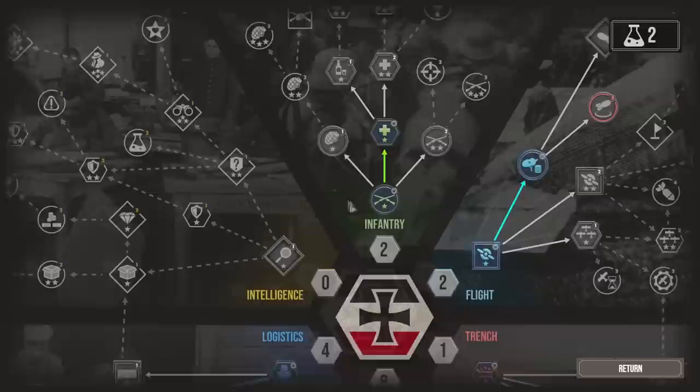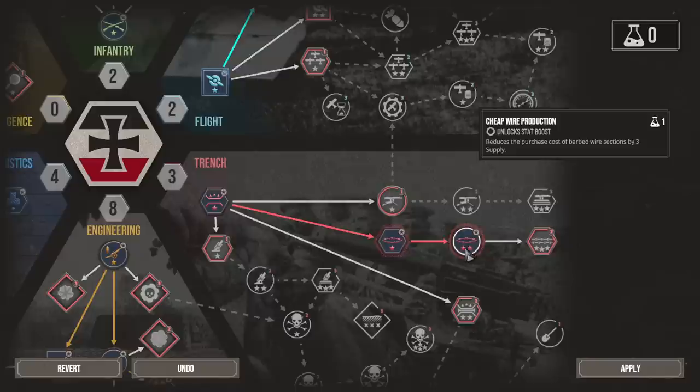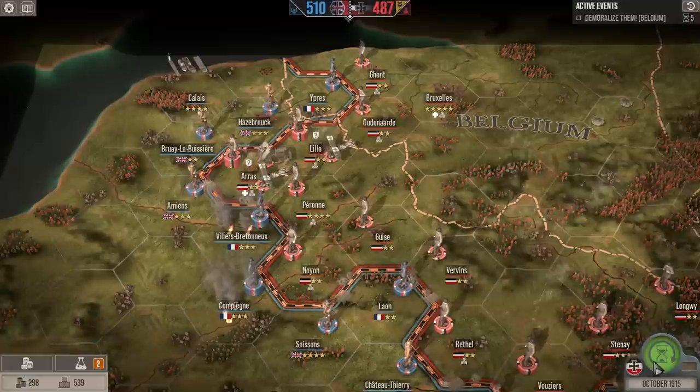I did want barbed wire though. What's more valuable — gold or barbed wire? Let's go with barbed wire and efficiently produced barbed wire, so we're going to do both the wire defenses and cheap wire production. That should help.